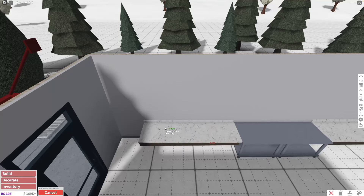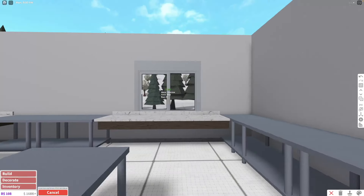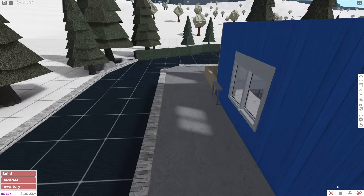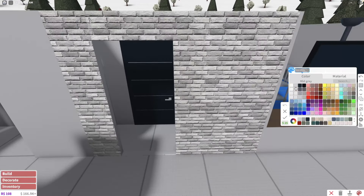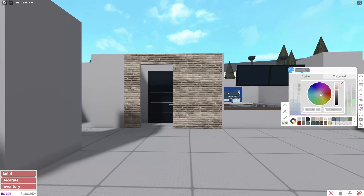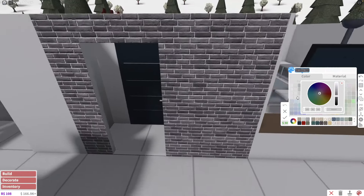We need some counters for the drive-thru windows. I'll try two different types of counters to see the difference. The existing drive-thru window looks kind of outdated — we need a more modern version. One window is for placing your order and the other is for picking it up. Brick texture would go really nice with this building. I like this white color but want something more brownish. The problem with the texture is you can't individually change the color of the bricks — the whole wall ends up the same color, which is annoying.